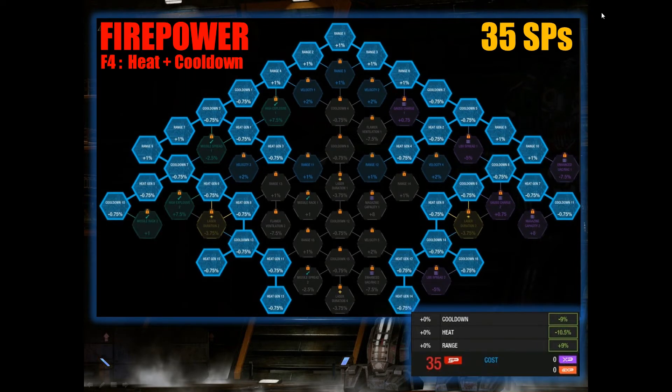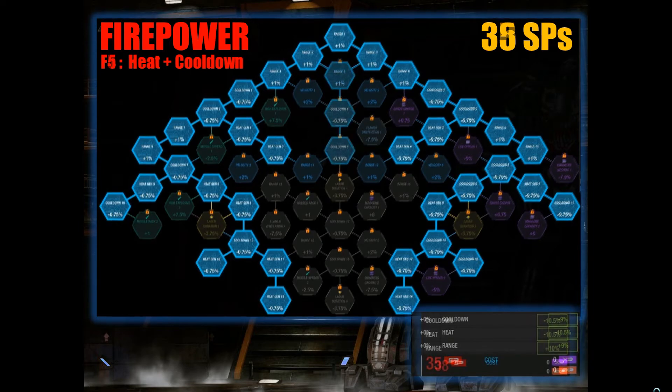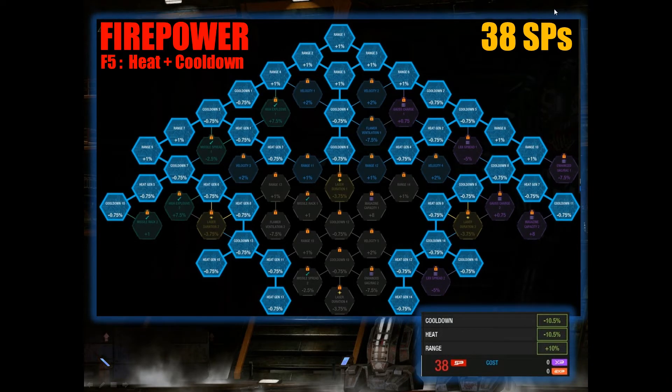If you want even more, this is my strongest recommendation for firepower: 35 skill points in a nice symmetrical shape, giving you cooldown of 9%, range of 9%, and heat generation of minus 10.5%. If you need even more, you can allocate 38 SPs for cooldown of 10.5%, heat generation of minus 10.5%, and a range boost of 10%. You can also go down the center for 2 more cooldown nodes, but I tend not to get them since I feel 38 SPs is quite a lot.